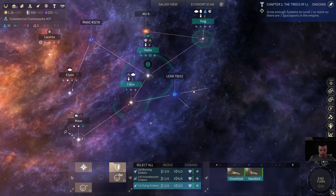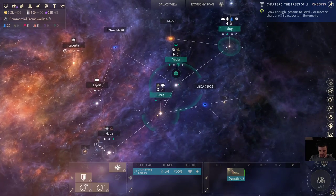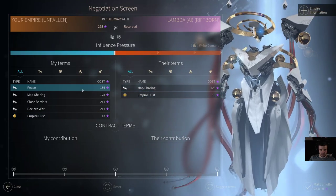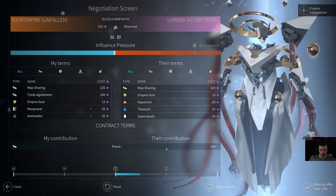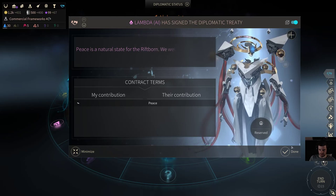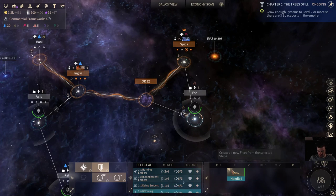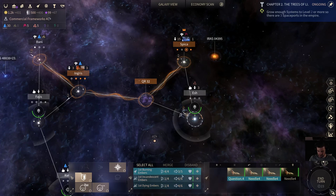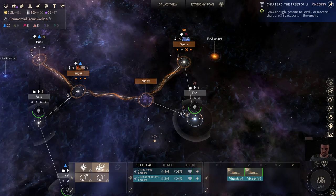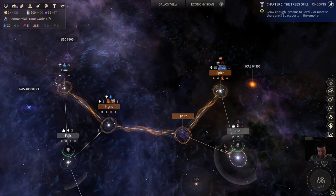The Riftborn are another pacifist group, so let's go ahead and propose peace. All I want is peace, which means more FIDS bonuses for us. We've got our new Needle ship and our little fleet going. These two vine ships can merge — it'll still take five turns. If we'd done it slightly better they could be in a better position, but so be it. We'll move these guys down this way.